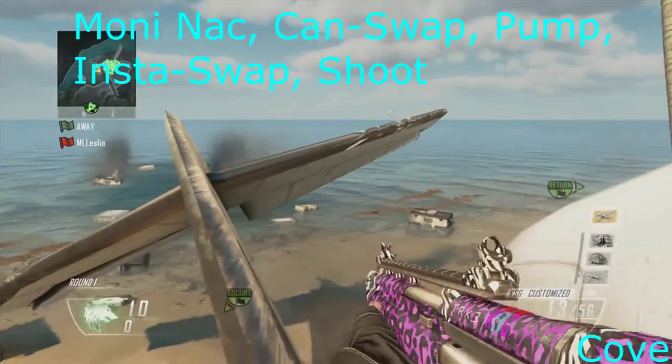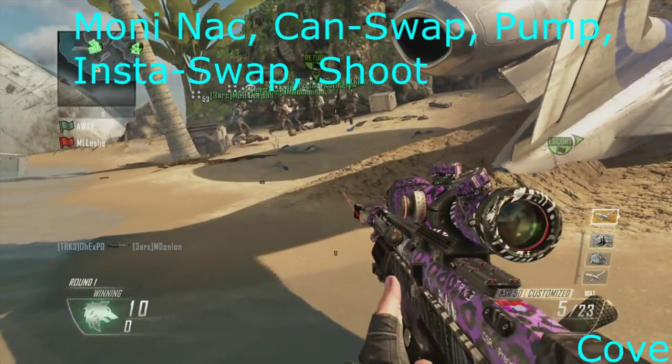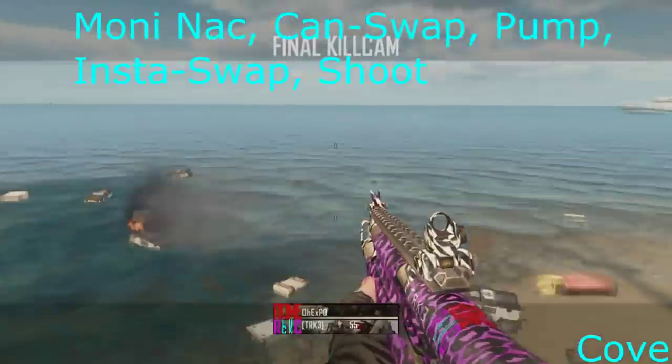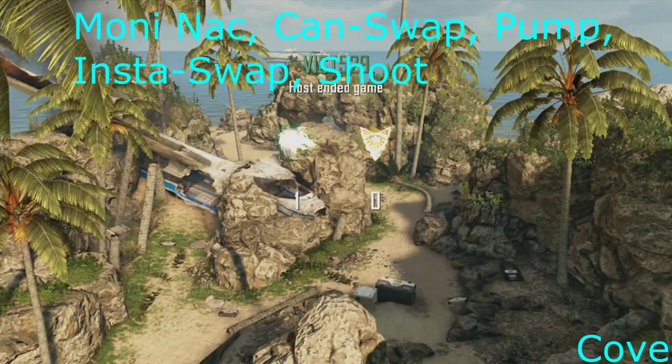The fourth map is Cove and basically I just naked to can-swap, to insta-swap, to shotgun pump, and then insta-swap again and shoot. That's not very complex — it's basically exactly the same as the shot before — it's just with the can-swap because it looks cleaner.